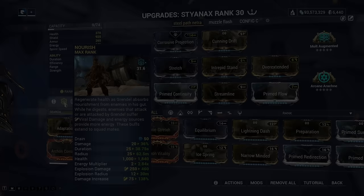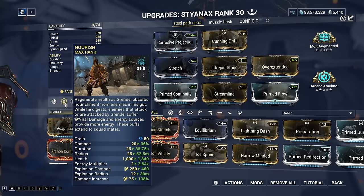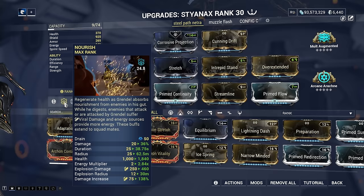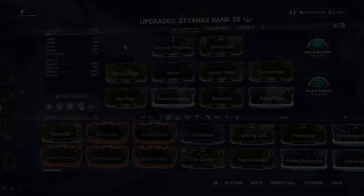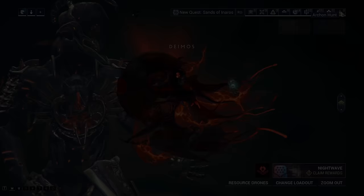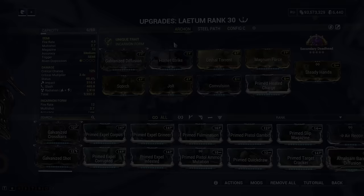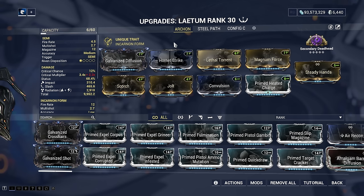Another powerful thing in the game now is Grendel's Helminth ability, Nourish. While it's true that it was recently nerfed, it was just a number adjustment to make it a little bit less broken — it's still an insane ability as it grants you more energy regen and applies viral procs to the enemies around you. It's worth throwing Nourish on a lot of your frames over their not-so-great abilities. I recommend throwing it over Styanax's 1. If we want to make our frames even more powerful, we're going to want to pick up Archon Shards, and the first way to obtain Archon Shards is via Archon Hunts that we unlock after completing Veilbreaker. Archon Hunts are somewhat difficult, but if you've picked up an Incarnon weapon and Styanax with his augment, you'll be able to run them just fine.